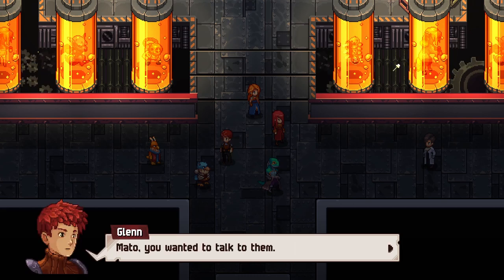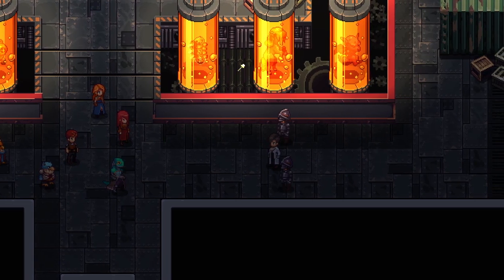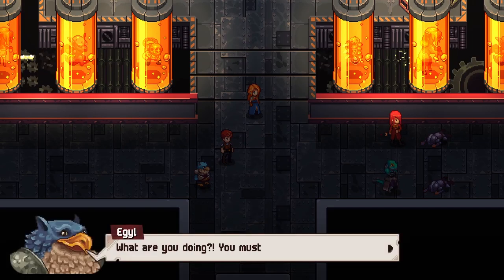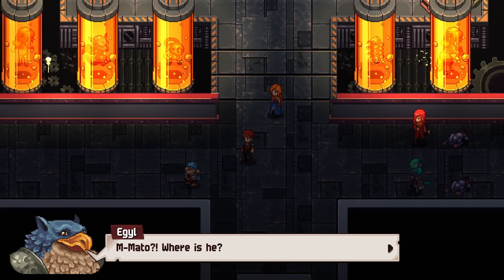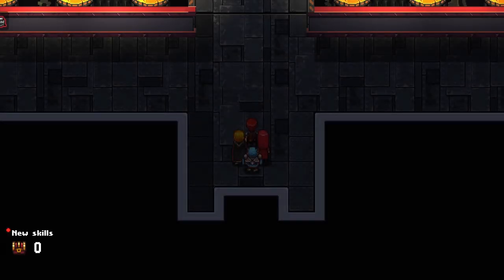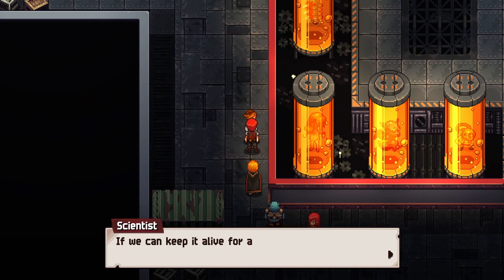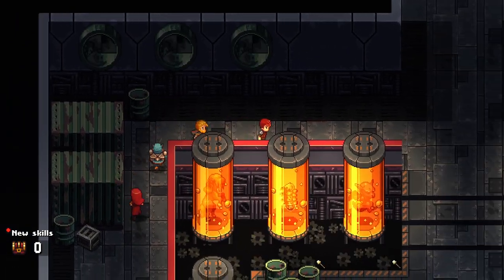'What are you doing here? Entry's forbidden.' Mato, you wanted to talk to them? 'To be honest, I don't think I can do anything.' You said you'd take care of it. Looks like we've got to take care of it ourselves. 'I'll notify command.' Mato, what did you expect would happen if you let us here? Something's afoot — we have a bad feeling. Let's find these ruins quickly. Yeah, Mato's betraying us — another in the long line of suddenly introduced characters who immediately betray us and then are never heard from again. She's thinking about some grand enemy boss fight type creature we're going to have to face.